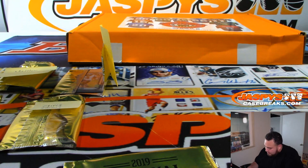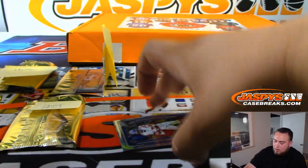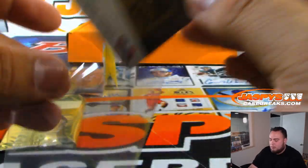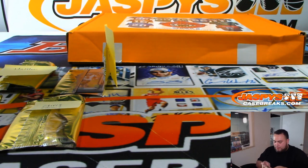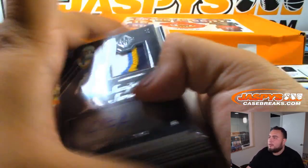And the last one here is going to be for Rick Thomas. Saquon Barkley and Deshaun Watson. There you go Rick, there you go man. Congrats and thank you guys for filling up this break. We do have another big mixer like this in baseball, and another smaller football mixer in our store — JaspiesCaseBreaks.com, everything's good to go. Appreciate it guys.